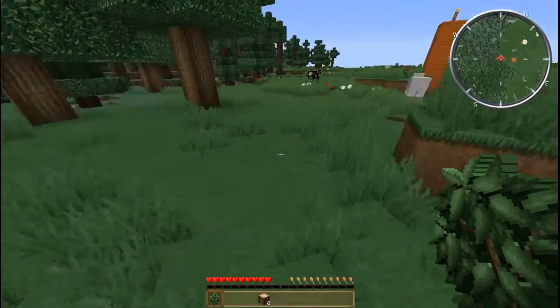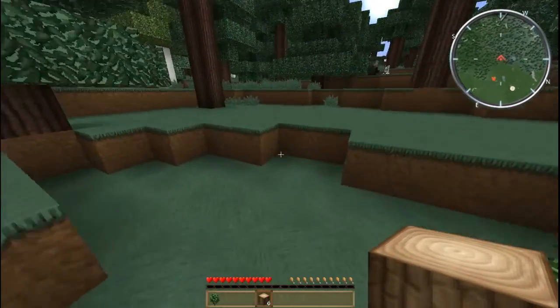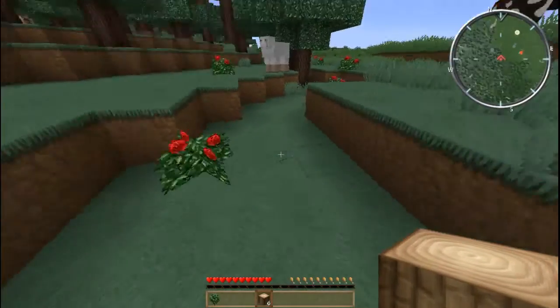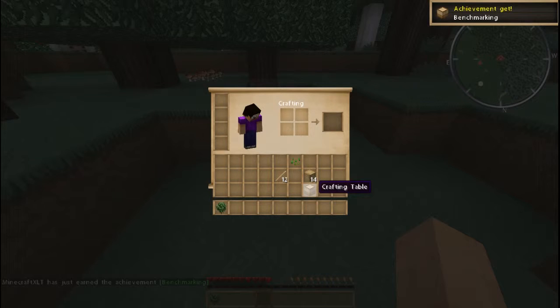There's a hole with a chicken in it — that would be good sustenance. Now we've got to find a place to make a shelter. We're usually looking for a little mountainside or something, but we can also just use dirt to begin with. So let's turn this wood into oak wood planks, then turn some planks into sticks. We don't need a huge amount. Then we use the planks to create a crafting table — achievement unlocked: benchmarking!